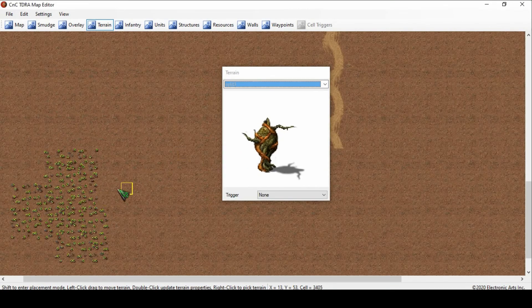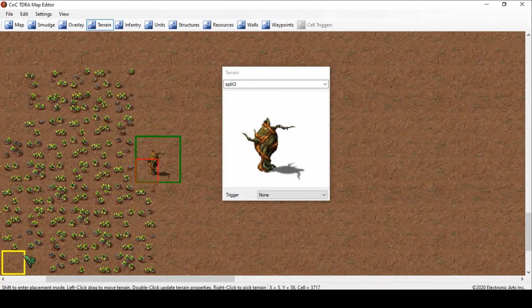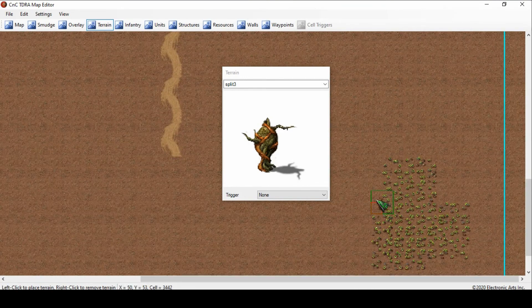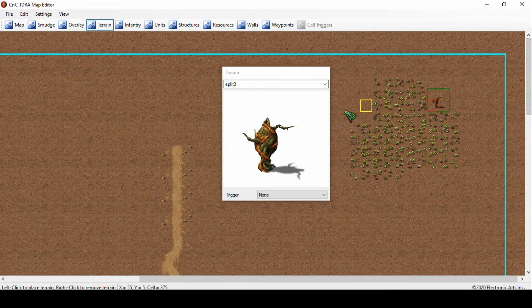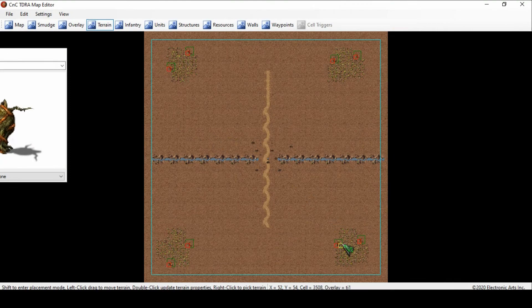I usually do about two or three spawners per Tiberium field. So I'm going to press Shift — the red part is where the actual Tiberium spawner is going to be, and around it shows you the shadow area of things that could fit around it. So I'm going to place one here and then one here — that gives me two Tiberium spawners. I'm going to do that for each field: place one here, place one here, go up top, place one here, place one here, and so on. Now I have Tiberium and the spawners placed.